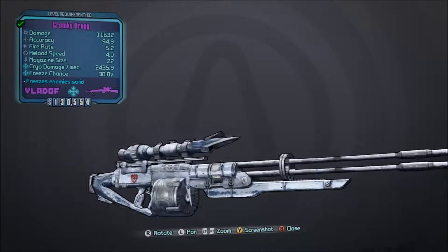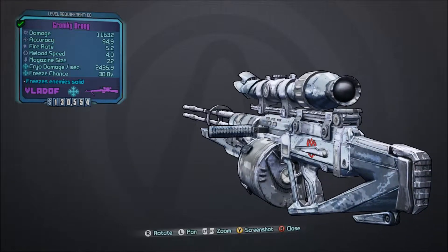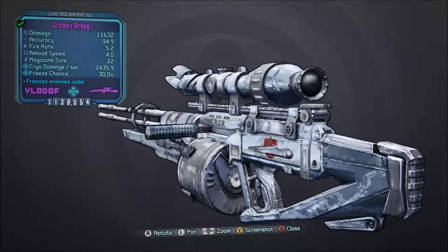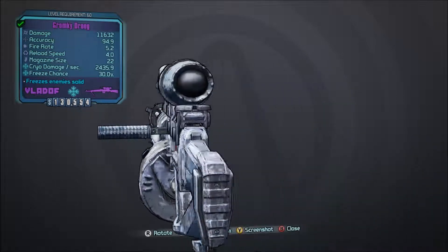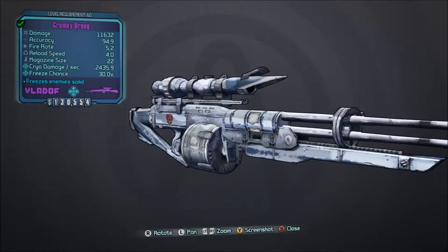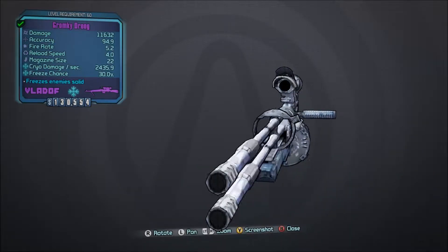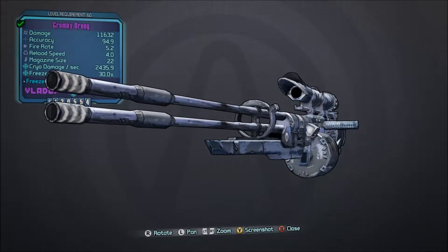It's been a couple months since I've uploaded a video for that particular series, but I wanted to get back into it. I want to talk about what is probably one of the better automatic assault rifles in Borderlands: The Pre-Sequel and Borderlands 2, and that is the Droog sniper rifle by Vladov.